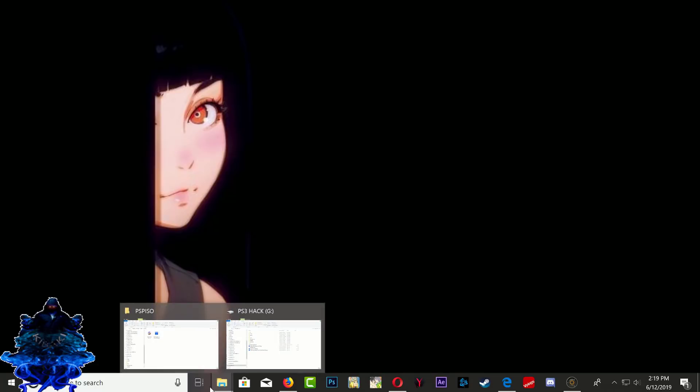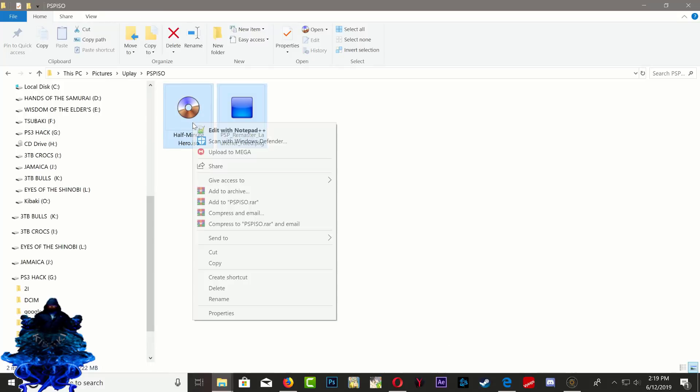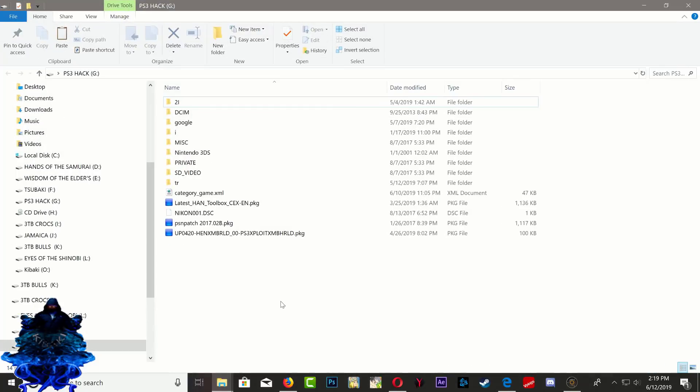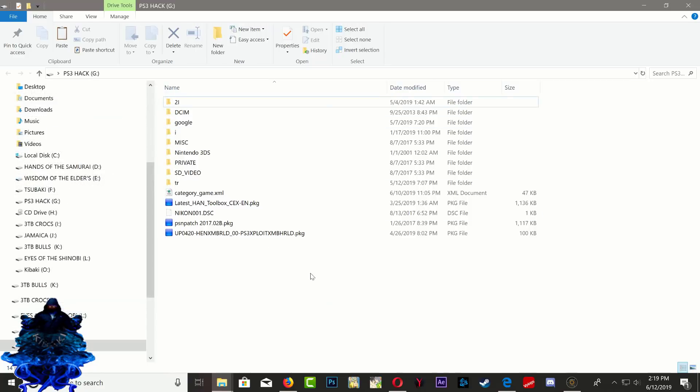Right here I have my PSP ISO game, and over here I have the PSP Remaster. Go ahead and copy both of them, then paste onto your USB. Make sure that your USB stick is formatted to FAT32. Go ahead and paste the file right there.